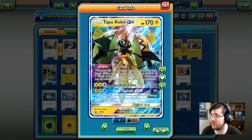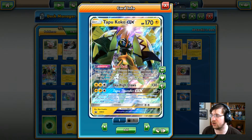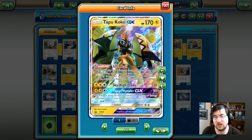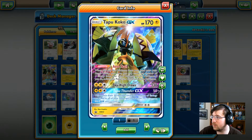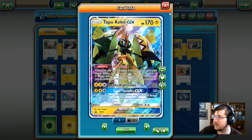His attacks consist of Sky High Claws — 2 Electric, 1 colorless, 130 damage — and Tapu Thunder GX — 2 Lightning, 1 colorless, which does 50 times the amount of energy on your opponent's side of the board. This Pokemon has some pretty high damage, though I would call it a 2-shot main attack. So we'll see how it runs.